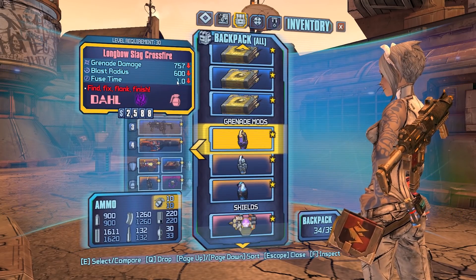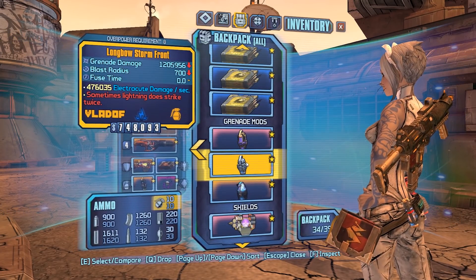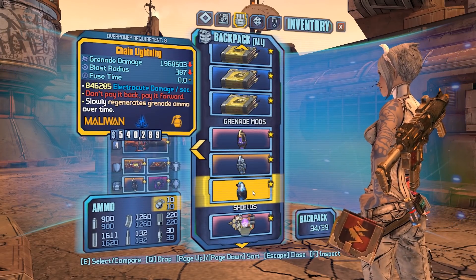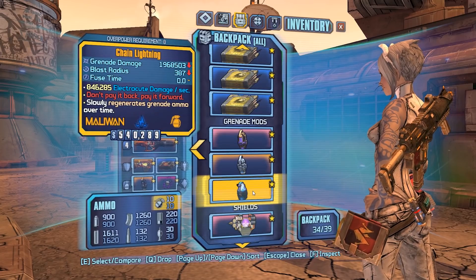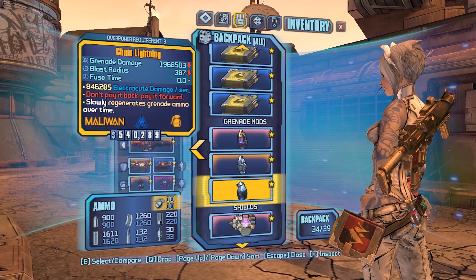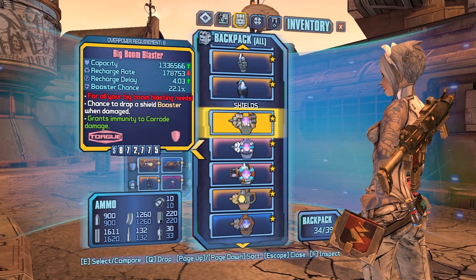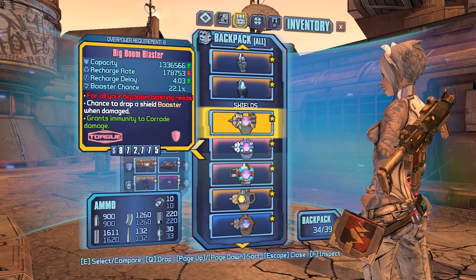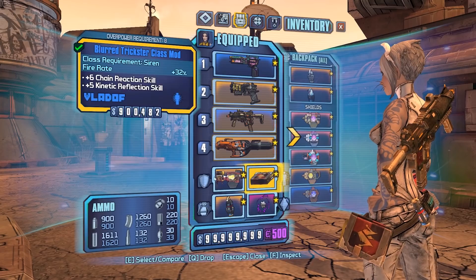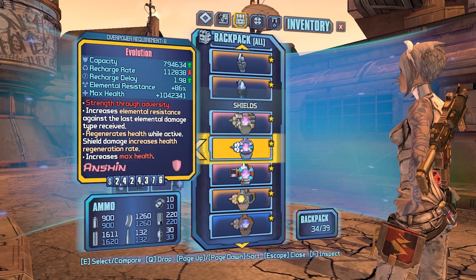The Storm Front is for general mobbing, and if you're fighting someone like Pete you can throw this down and kill all the spider ants in about one second. Chain Lightning — I usually wear this for mobbing because you can throw one while holding the Grog and get your health back, which is really good, and it also regens your grenades. Big Boom Blaster is for Master Gee — if you fight him, this will let you regen grenades to use your Quasar to bring him over to the worms so they take the damage.